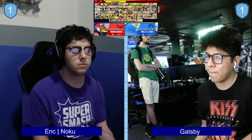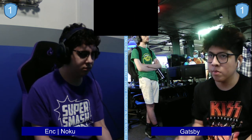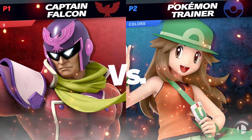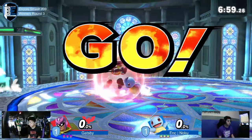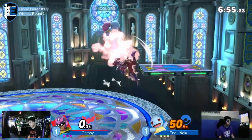In terms of what you said about Charizard's presence getting him stage control — I agree with you. People get very afraid of Charizard. They run away from him and try to camp him no matter what. I think his buttons are bad — just get in on him. But once he encroaches and gets closer to you and you're in forward tilt range, you're just like, I don't want to be in forward tilt range anymore.